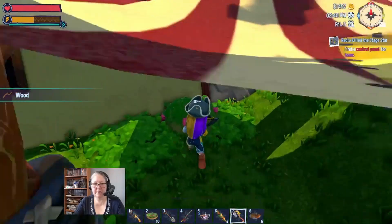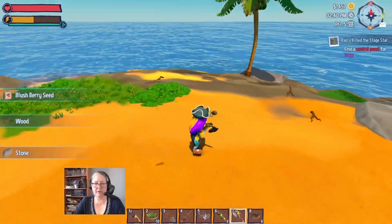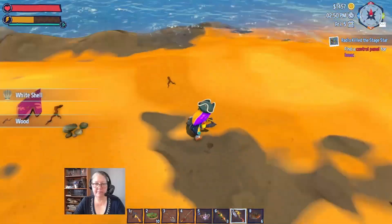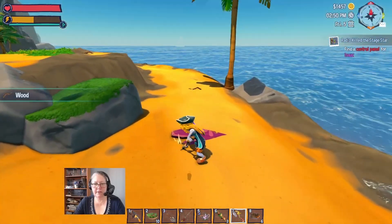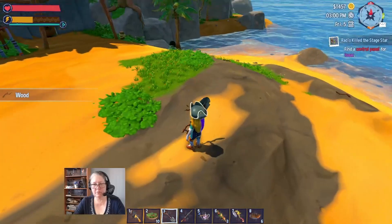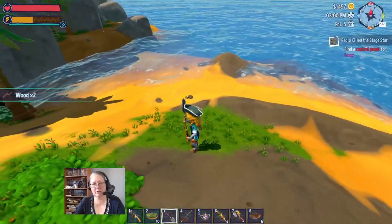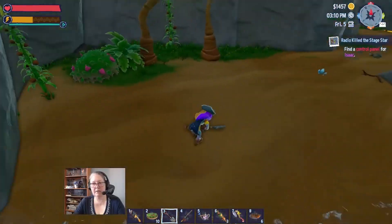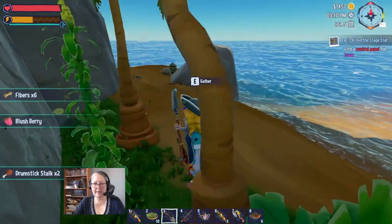I'm going to grab everything along this beach line as well because I still have those commissions that require cloth, and I still have a crab house to make that also requires cloth. But further along the beach I have some chicken drumstick plants. I'm hoping I get to make surfboards with the surfboards and then the tourists can use them to go surfing - I think that would be fun. I'm pretty sure it's already been thought of and is in the works.